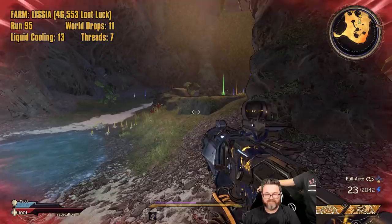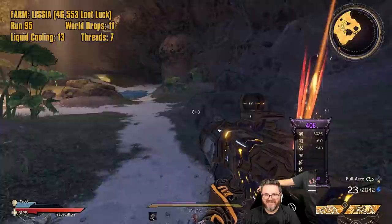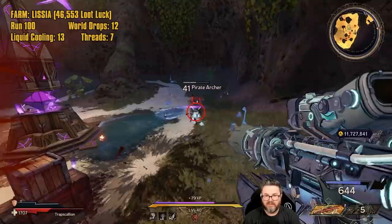All that money — what happened? He left without giving any money! He's like, 'You already got me 50 times, you've got enough money.' He dropped a world drop too — terrible. All right, run 100 — we've got similar dedicated drop stats to what we had on our Zomboss farm.